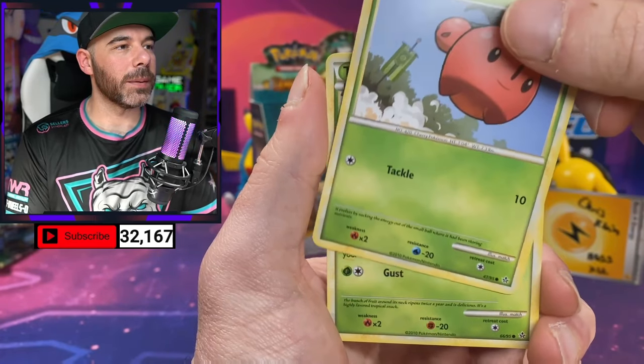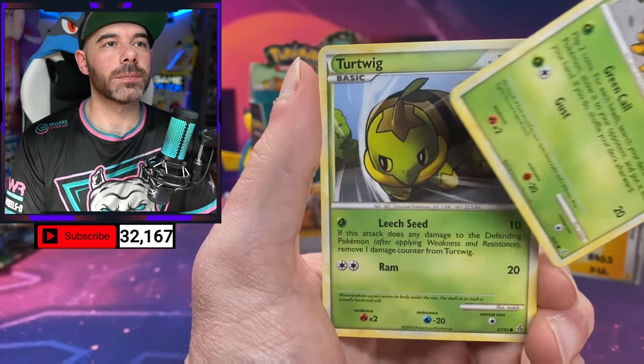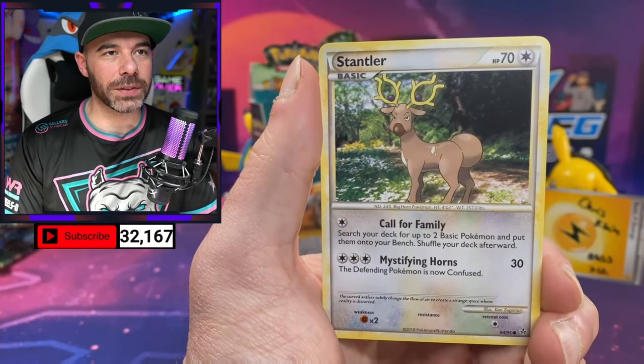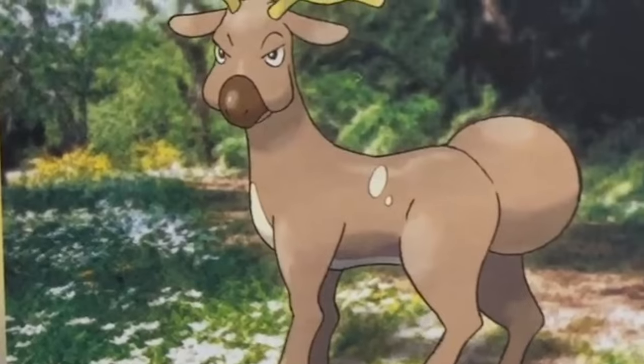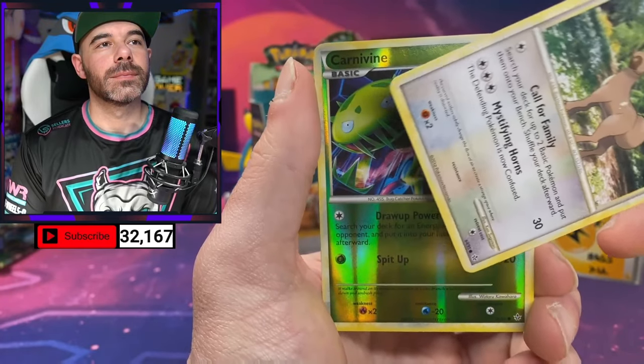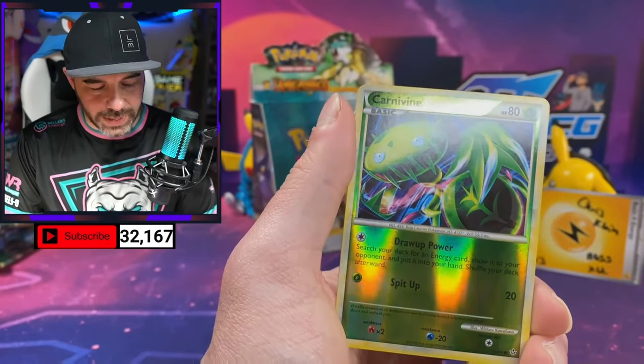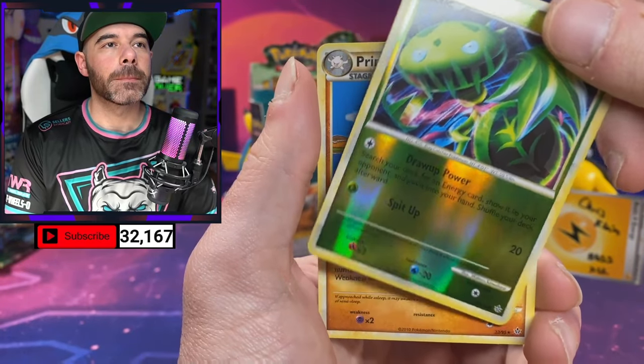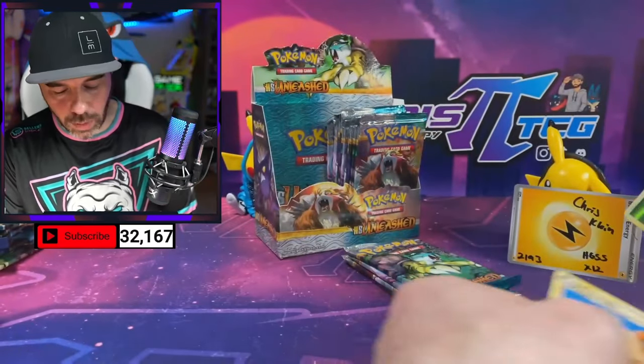We got Vulpix, Cherubi, Tropius, Turtwig — Turtwig's so cute. We got Stantler — what is on Stantler's butt? Reverse Carnivine. Come on, where are the legends? We want some legends! And a Non-Holo Primeape.